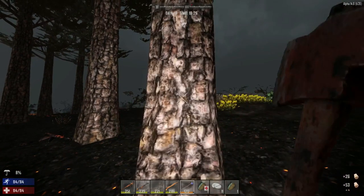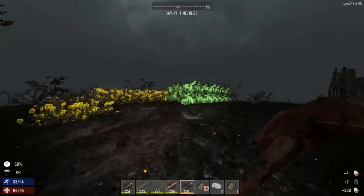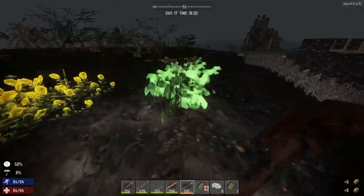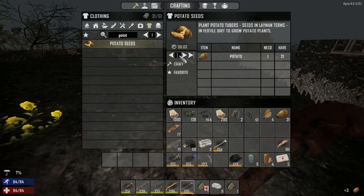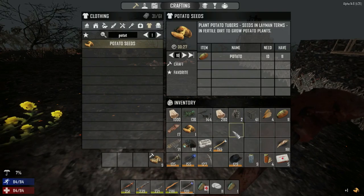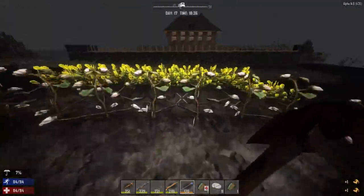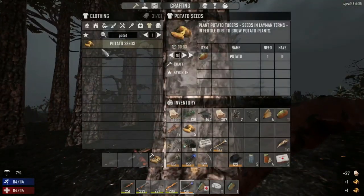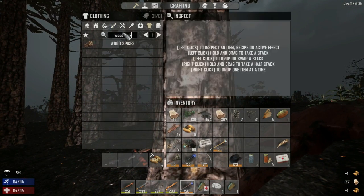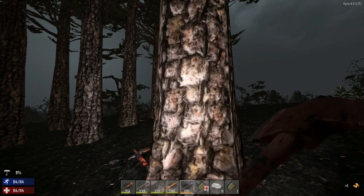Let's check those potatoes - the potatoes are all done, excellent! I think we just need to do 10 of those because we just need to replace them. We got coffee beans but those aren't really as important, we've got lots of coffee. Let's make some wood spikes - a good 200 of them. Let's collect more wood.